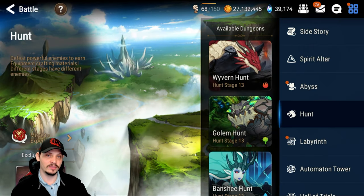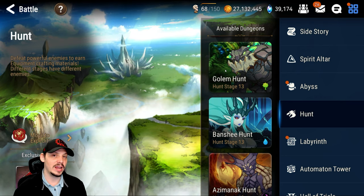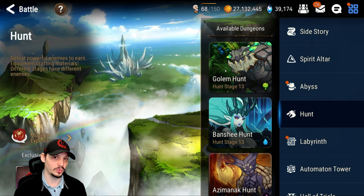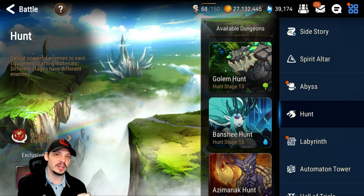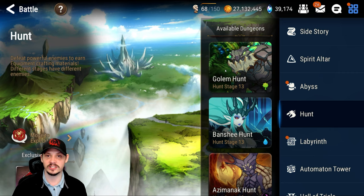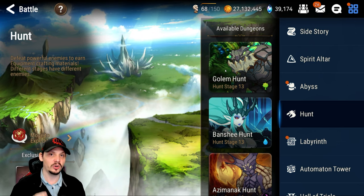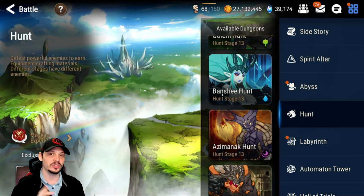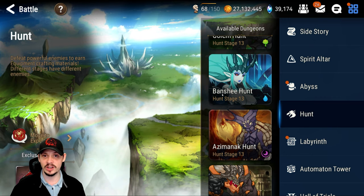We're not going to talk about Wyvern again — that's covered in the Wyvern and Why video. We'll start with Golem. For right now, Golem is more of a touch-up piece. If you're not ready for the other hunts, come into Golem and grab maybe an HP piece that's bad on your soul weaver or tank, or fix a bad attack set piece. Get a few good quality pieces and see if that fixes your issue.